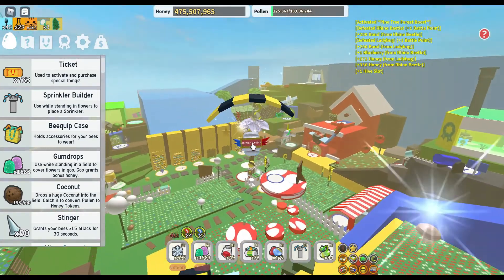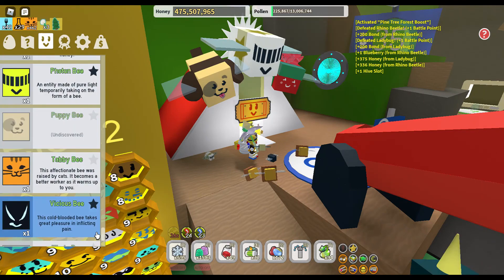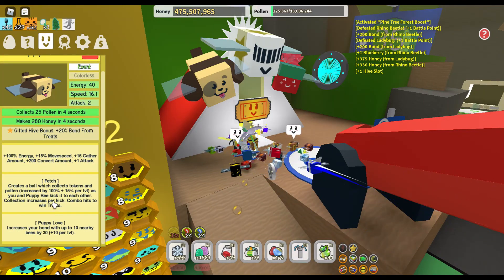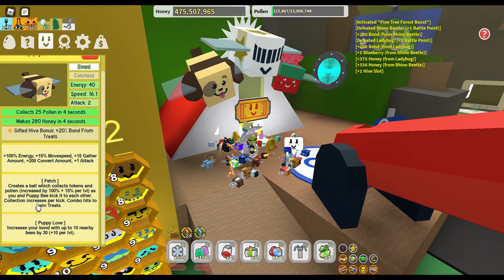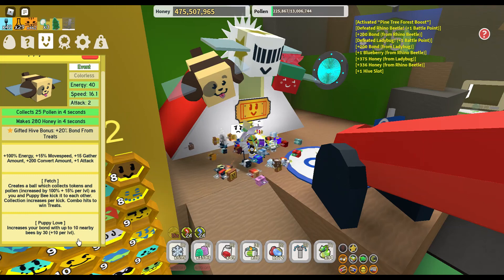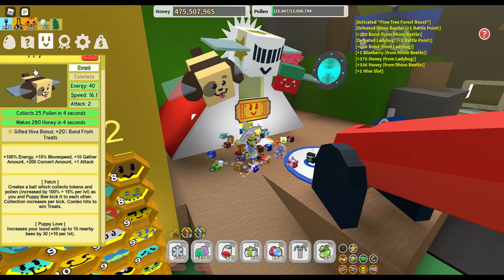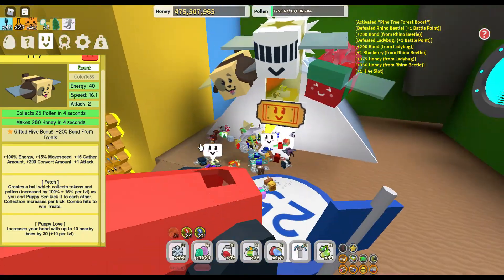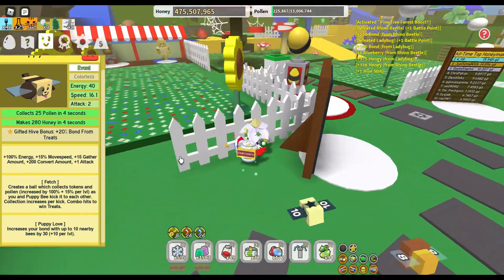Let's go now and buy ourselves the puppy bee egg. Hopefully it's a pretty good bee. Let's see what it does: there's Fetch — creates a ball which collects pollen, increased by 100% plus 15% per level as you and your puppy kick it to each other. How are we supposed to kick a ball to each other? Combo hits to win trees. Puppy Love: increases your bond with up to 10 nearby bees by 30. That might actually be pretty good because my bees are kind of trash at the moment — they're level 8 and 9.